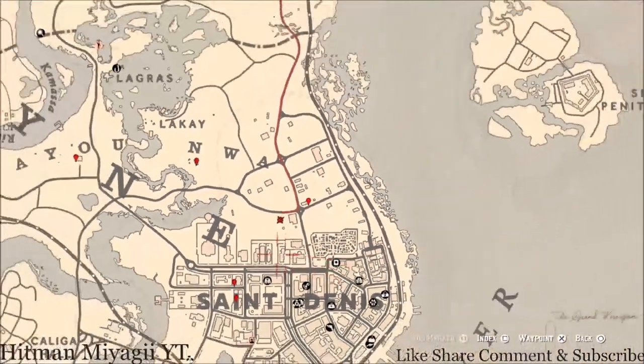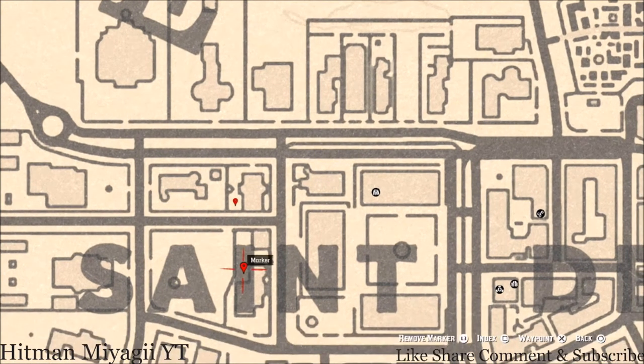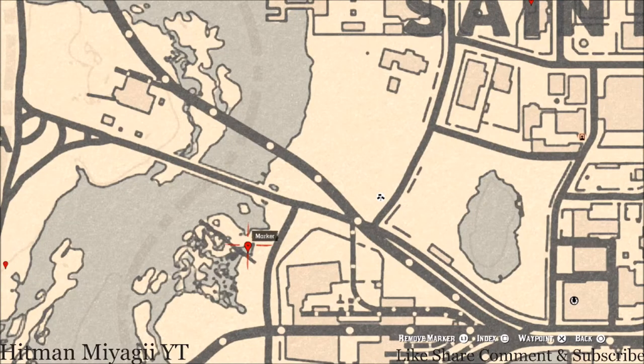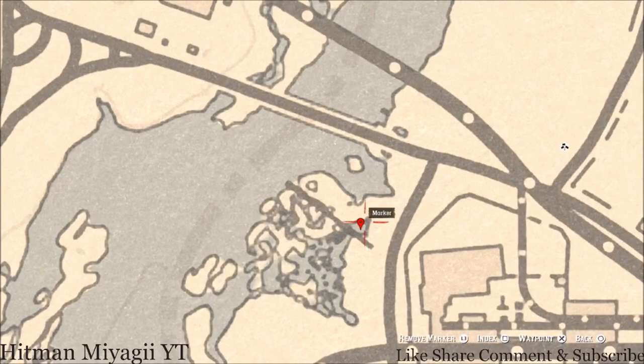The next marker is a tarot card — an Eight of Swords. There's a white table with a chess board in this backyard, and on the chess board you will see the Eight of Swords tarot card. Right here at this same type of location — white table, chess board — the item is a family heirloom which is an Ivory Hairpin, and that's in the Eye of Saint Denis area.